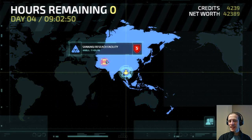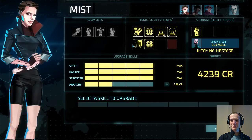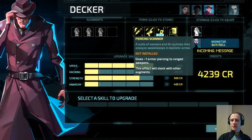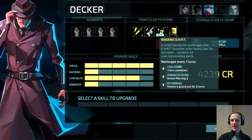We have the Sankaku Research Facility. Before we go in, let's spend some of this money — we have so much money. We're going to install Piercing Scanner on Dekka, so now he has Armor Piercing 4.